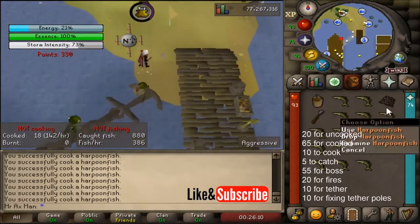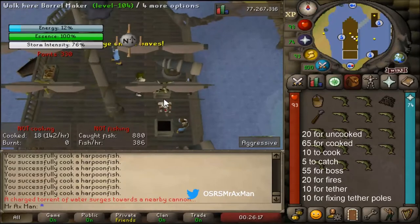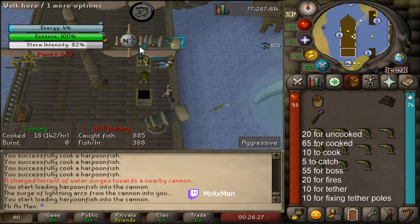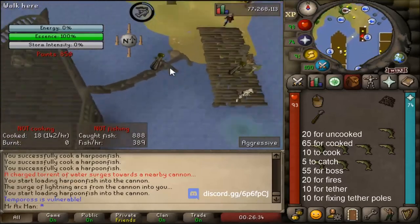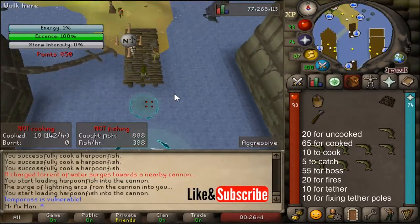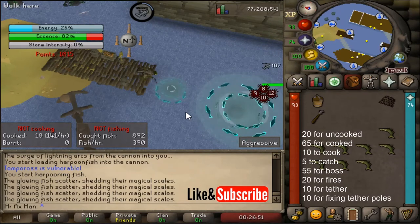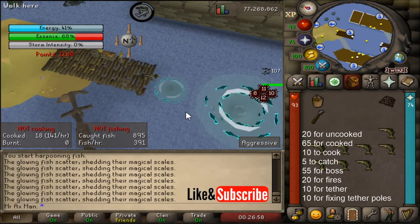When you get all your harpoon fish cooked, make your way back on the boat and start loading them into the ammunition crate. Every time you shoot a cooked swordfish you're going to get 65 points — very important. When energy hits about 2%, make your way to the dock, because when it hits 0% the boss becomes vulnerable and you want time to get there. Now the boss is vulnerable — start harpooning the spirit pool. Every time I harpoon the spirit pool I get 55 points. So you really want to prioritize harpooning and cooking the fish, but most points come from harpooning the spirit pool.